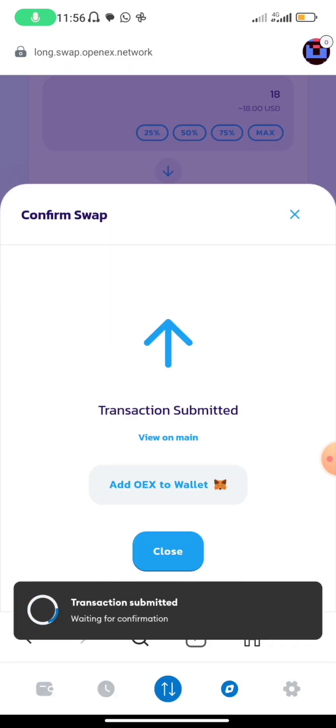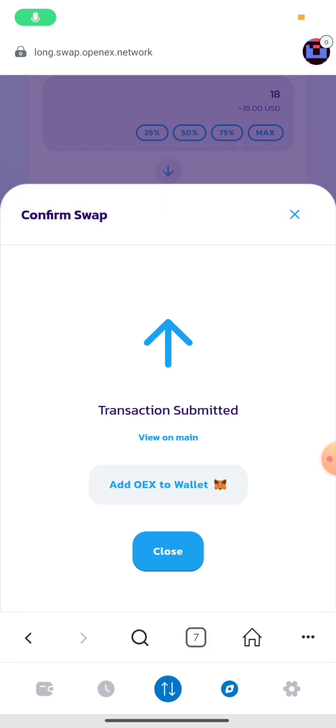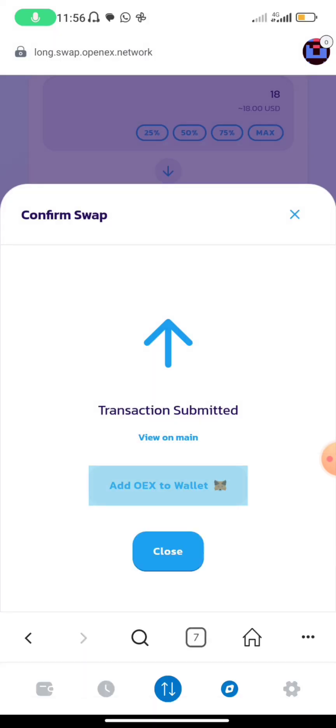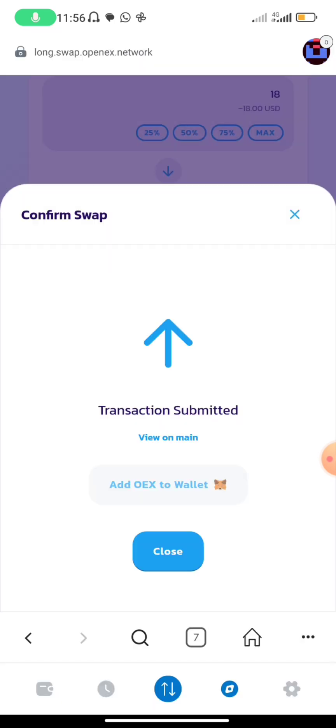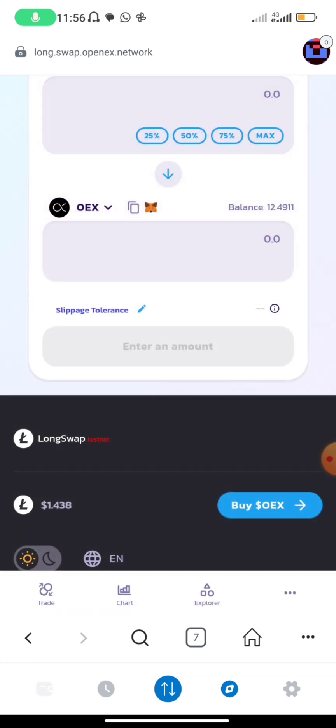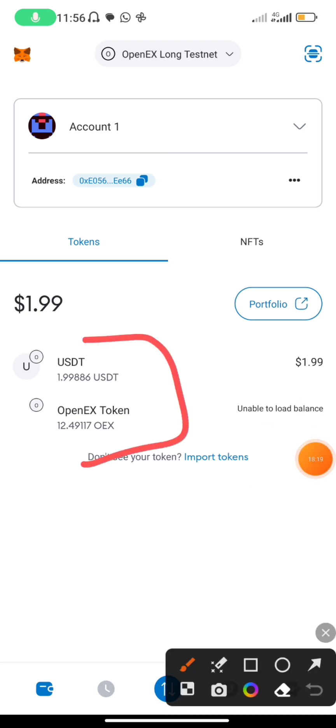Now it's loaded. You click on Confirm. Transaction submitted — 'Add OES to Wallet.' You close it. We've already added OES. If it's insisting you add OES to wallet, you can add, but let's cancel it for now. We've done the transaction, close it and go back. We can see it's already reflecting. We've converted 18 USC down to get 12.4 OES, which is good.